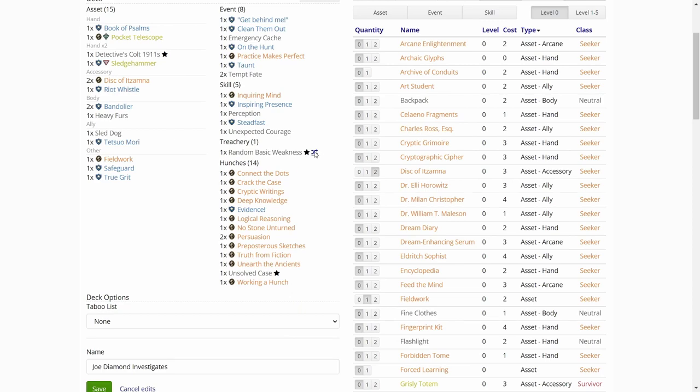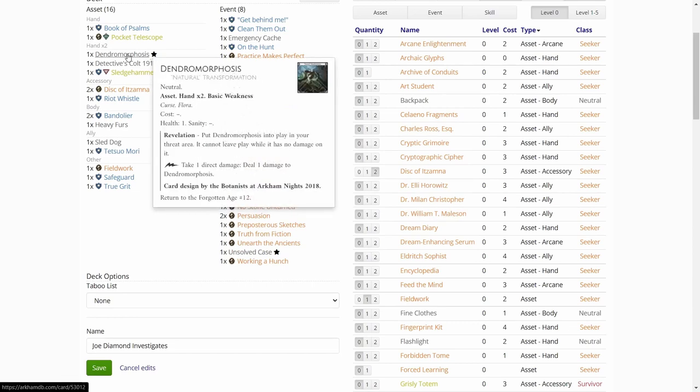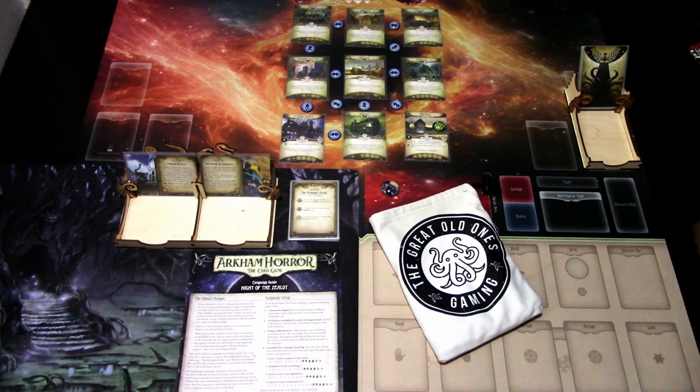Our basic Weakness — that is rough. Then the Morphosis, so if we hit this we lose our hand slot items — that is nasty. So that is the deck. Next up we are building the deck and we'll see how this goes. I have high hopes for finally getting something other than a Mystic, so I'm really looking forward to playing Joe in this challenge.